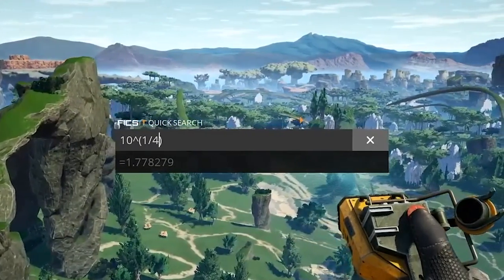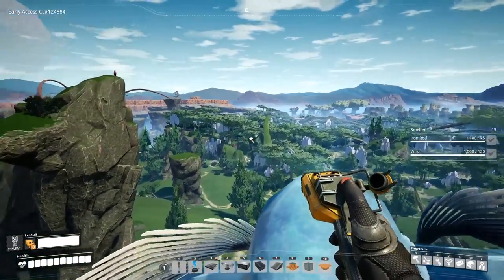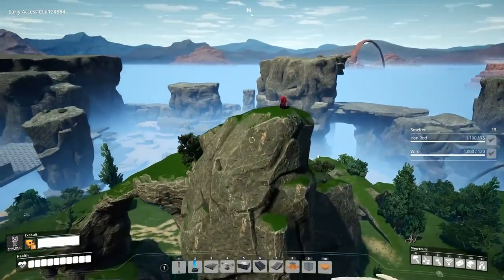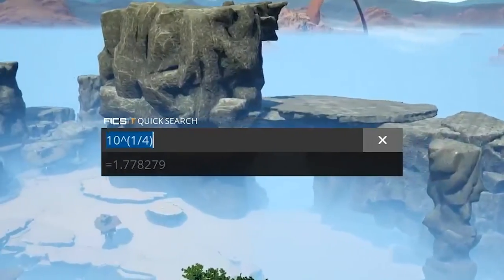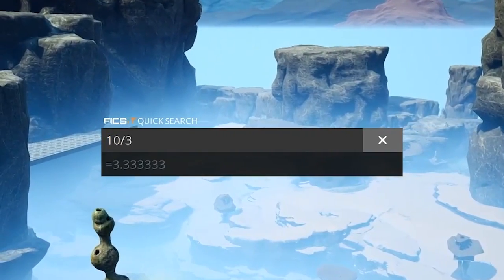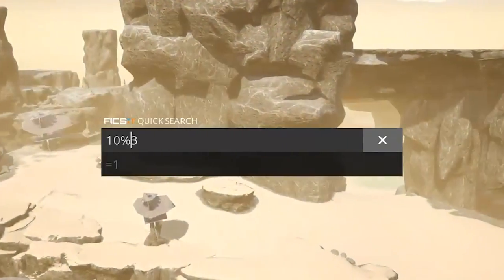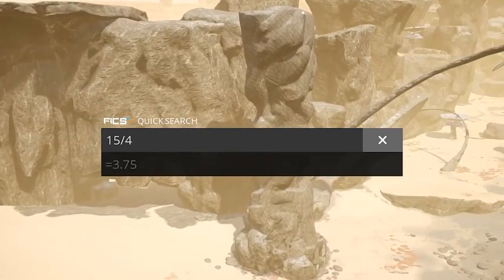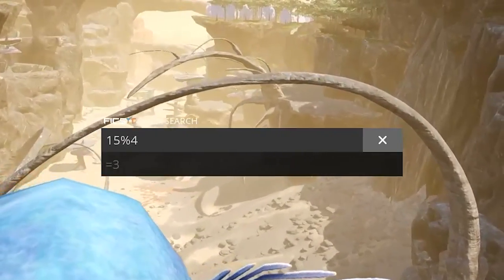Honestly, if you get creative you might find uses for square roots in this game, though I don't know any reason you'd need exponents or square roots in Satisfactory. There's one last function you can perform in the calculator — if you're familiar with programming you've probably seen this — it's called the modulo, or mod of a number. It gives you the remainder of a division. For instance, the modulo of 15 divided by 4 gives you the remainder of that equation.